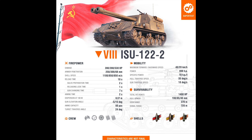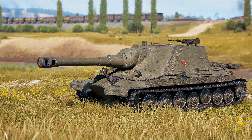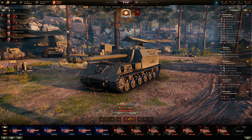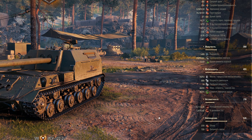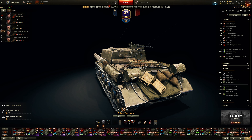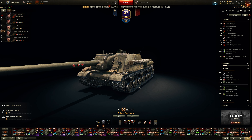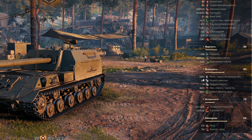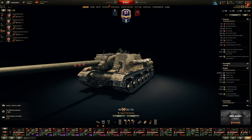16 horsepower per ton ratio — not bad, it's usually about 14 on the ISUs. Health is a chunky 1400. The 190mm hull front, as I said, probably only pertains to the mantlet. Side armor is crap, rear armor is crap. View range is actually decent at 370. This thing feels faster than the ISU 152 — 16 HP/ton compared to 14 on the ISU 152 without a turbocharger. Only 40 km/h top speed versus 43, but you traverse faster. Mobility-wise this thing is quicker, and it weighs a bit more — you could even try ramming.